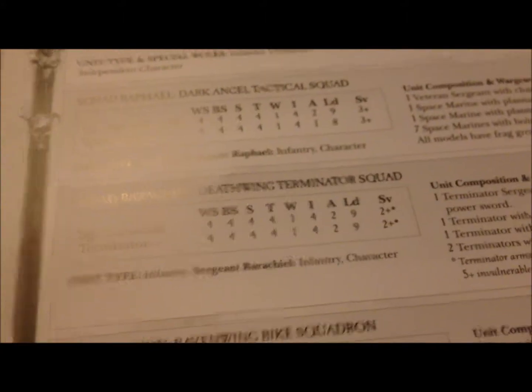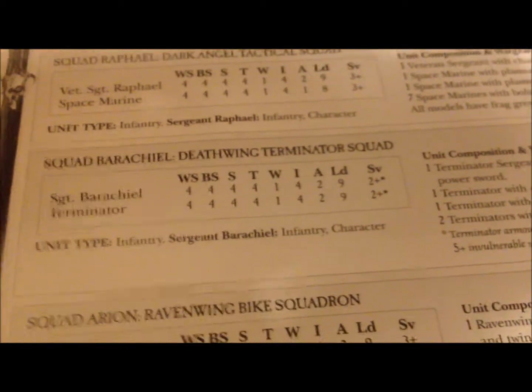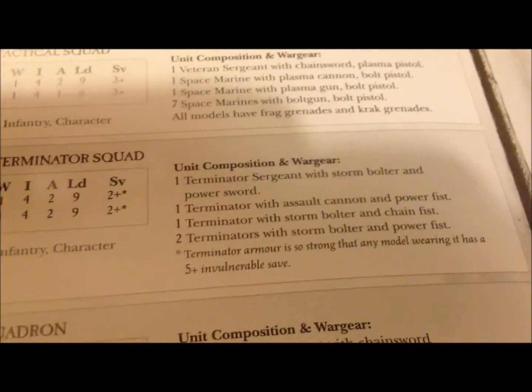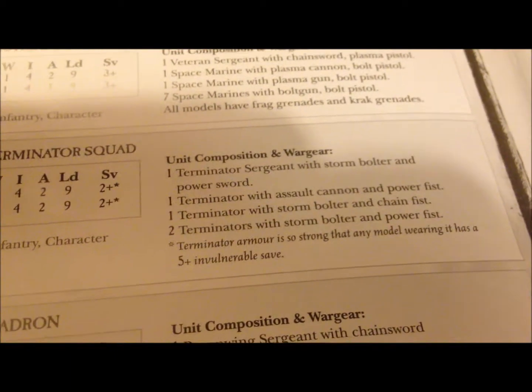And we have the Deathwing Terminator squad - they're what they usually are. It's an assault cannon, power fist, chain fist, and then we have one guy with a power sword because he's the sergeant.